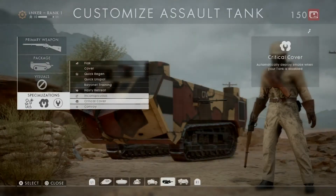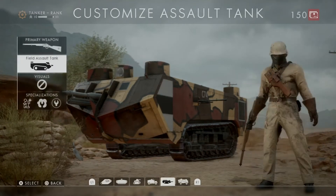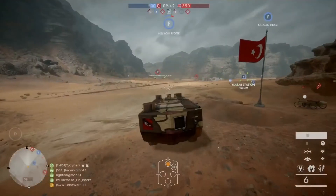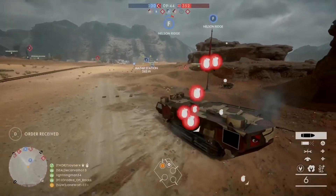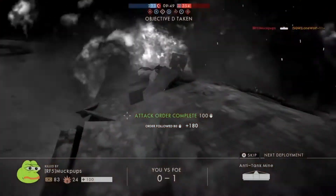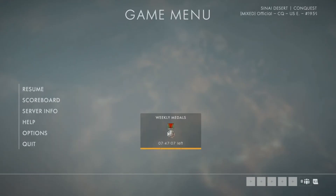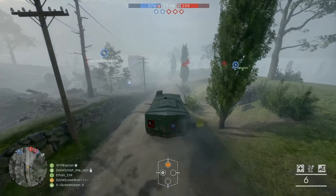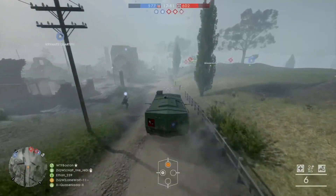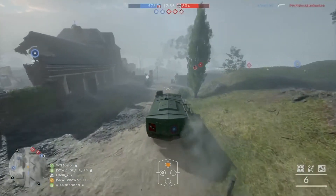I did the field gun challenge on conquest Sinai Desert on the E flag, just when enemies are coming from the F flag area, and I just lit them up. So there it is — both Convoy and Critical Cover unlocked. For 5,000 vehicle damage — that's the clip where I unlocked it. I didn't even have to kill him; I'd accumulated so much damage at that point I just could have sneezed on that tank and unlocked it.